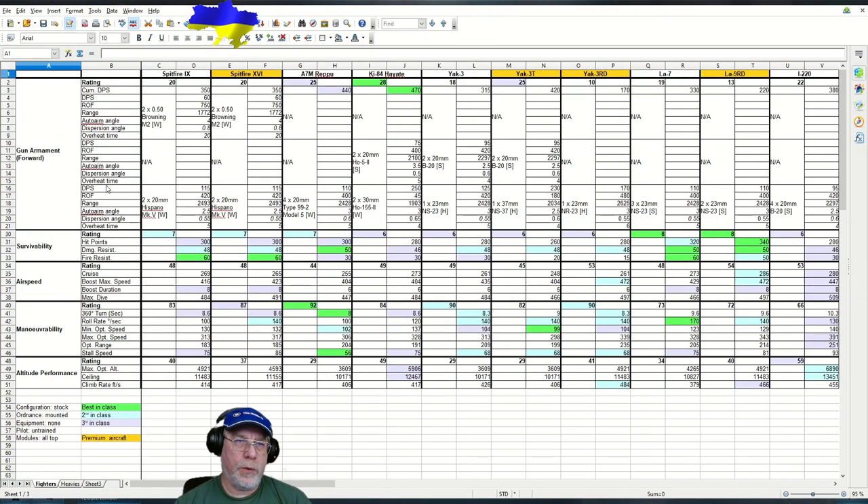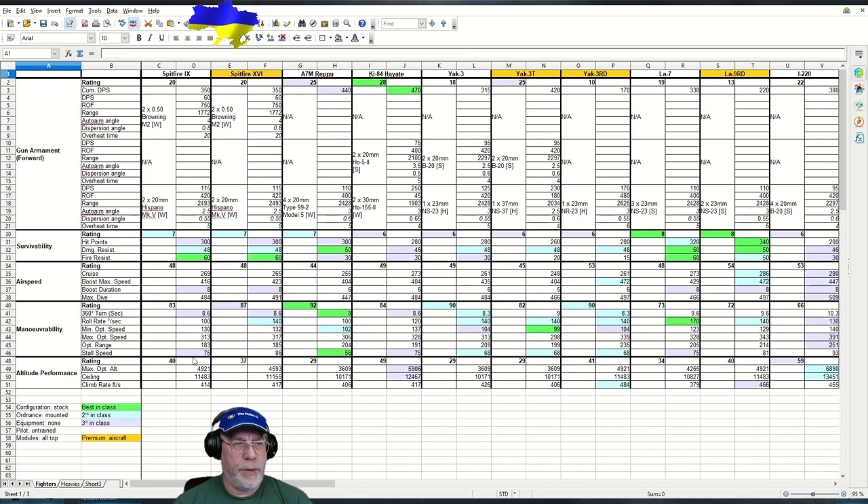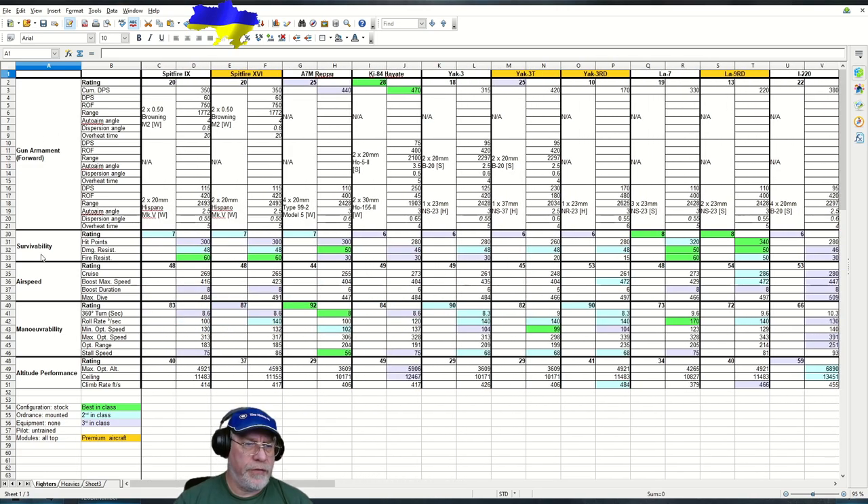Here's one of my familiar workbooks with all 15 tier 7 fighters displayed. I'll take a moment to explain how the spreadsheet works — if you already know, feel free to skip ahead. The Spitfire 16 is in columns E and F. I've given precedence to the tech tree Spitfire 9 in columns C and D, and the rest of the fighters occupy two columns each. Down the left we have characteristics visible in the hangar UI; for gun armament I've supplemented this with information from a third-party website. Configuration was stock in every case.